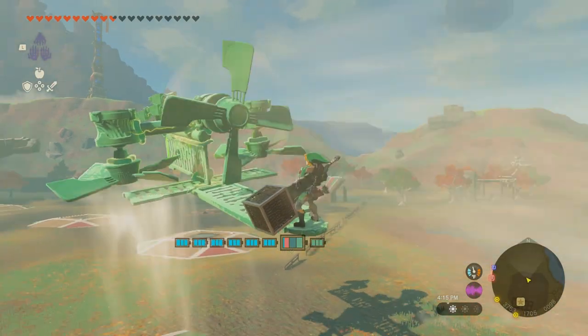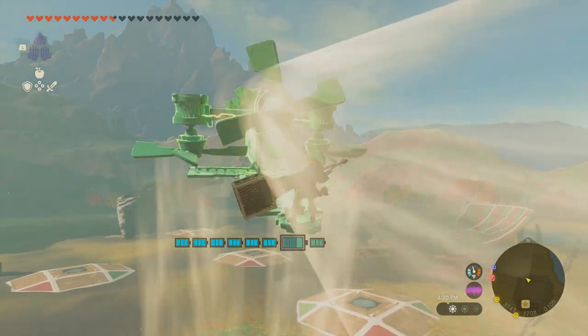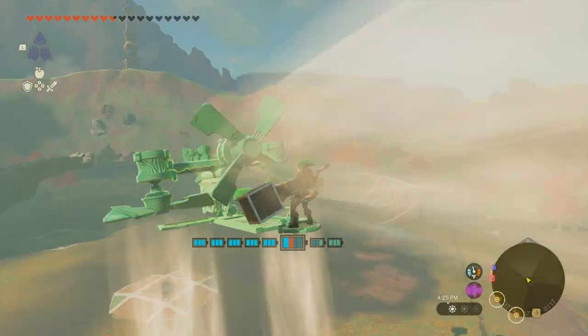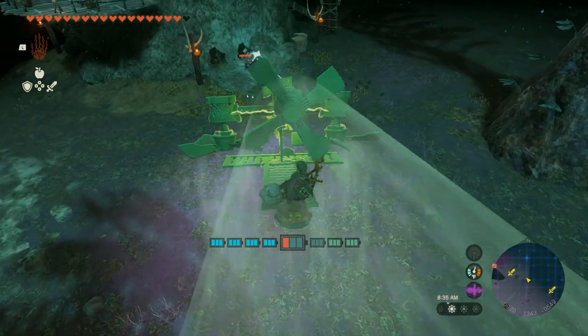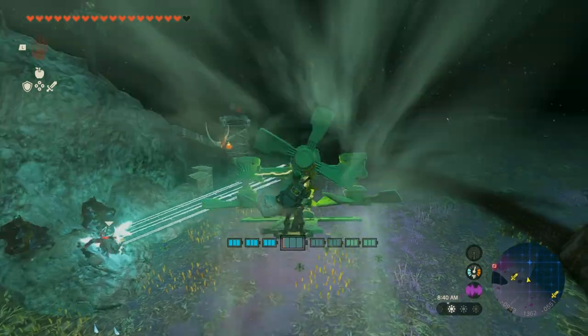Carefully pulling back on the control stick will cause the vehicle to ascend without moving forward horizontally very much. You can get to extremely high places while using very little battery life — you can easily go from the surface to a sky island doing this. That leads me to my third and final factor, which is taking advantage of all this extra lift and battery life to add the maximum amount of firepower to the chopper.